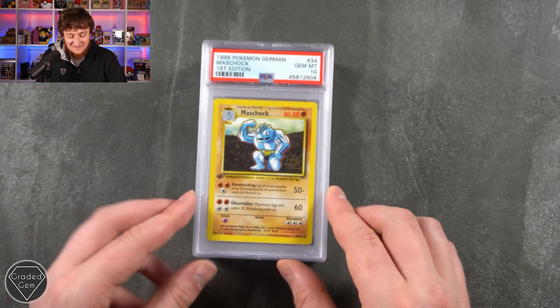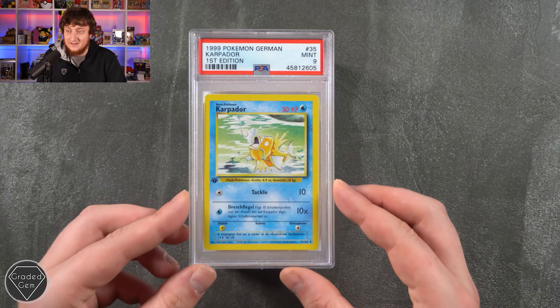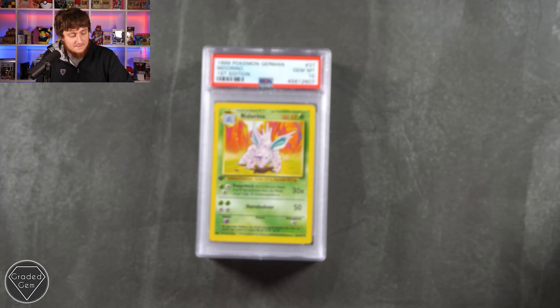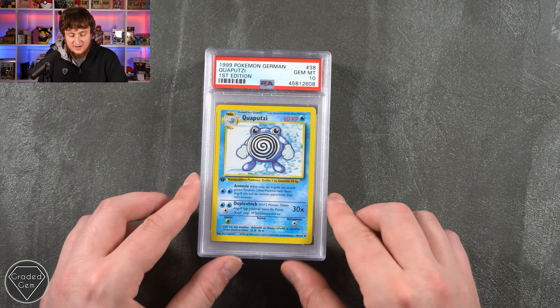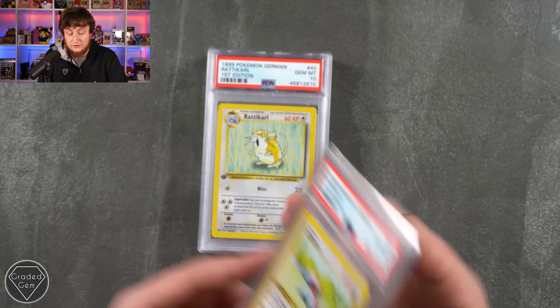Kakuna first edition. We then have the Machoke, Magikarp Mint 9 first edition, doing those little water bubbles. The Magmar Gem Mint 10. The Nidorino Gem Mint 10. So many great grades here.